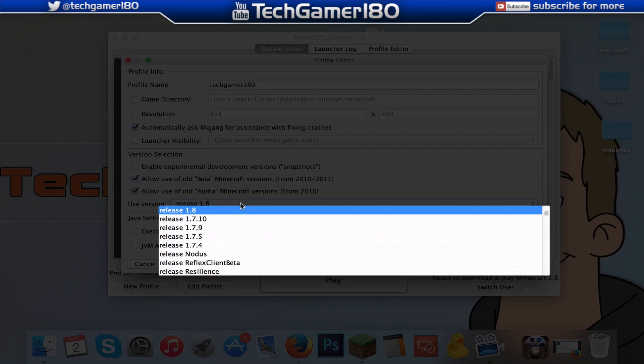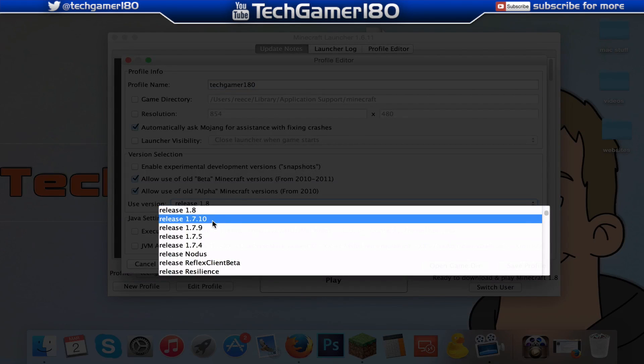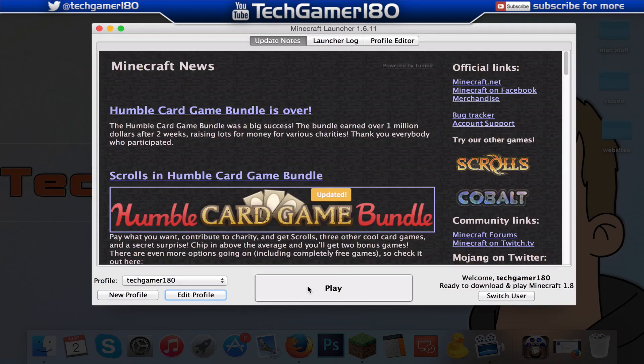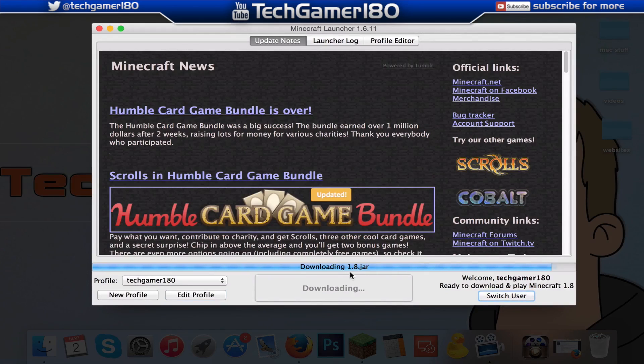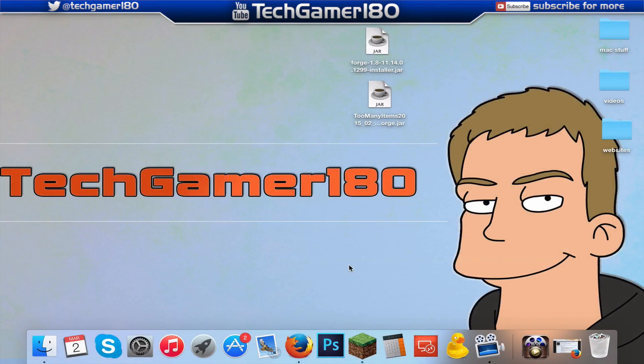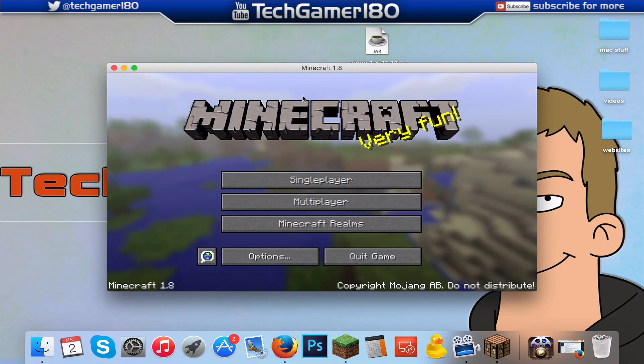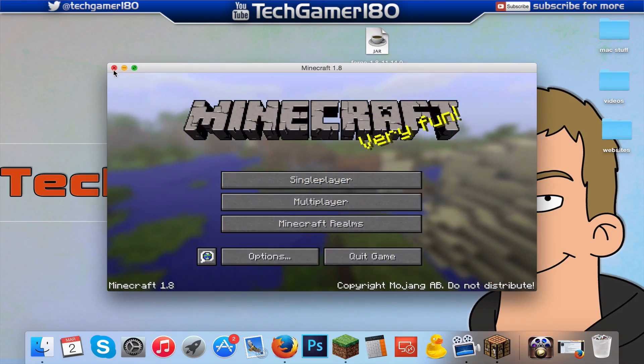Go down to the Use Version drop-down and select Release 1.8, or whichever release version you're going to start modding. Then click Save Profile and press Play. What this will do is download all of the version jars and everything you need to actually run the Forge installer. Just let this boot up onto the Minecraft menu screen and then exit once it's fully booted up. As you can see, mine's fully booted up — I'm going to press X and now I can start the Forge installer.